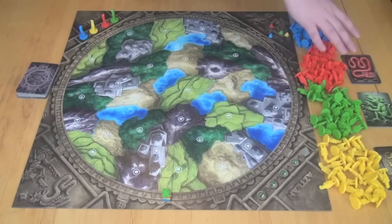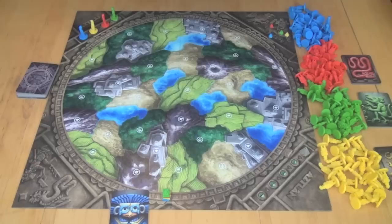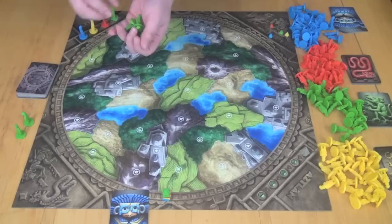Each player is going to start the game with pawns in their color. There's going to be a starting turn order — in this case it's green, red, yellow, blue. Starting at the beginning of the game, each player is going to take one of their cards and play it face down, secret, so that each player doesn't know what the others have chosen. After this, you're going to start placing pawns out on the board. In a four-player game you start with seven pawns, decreasing to six, five, four, and three in the final round. So you get fewer pawns as the game goes on.